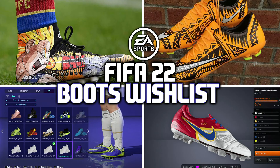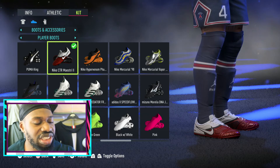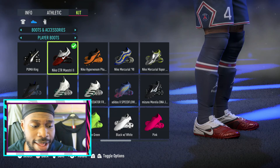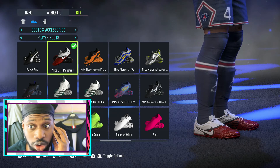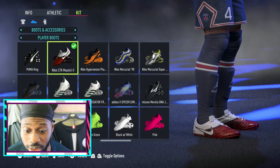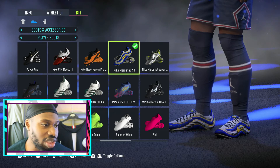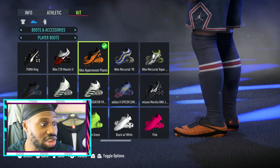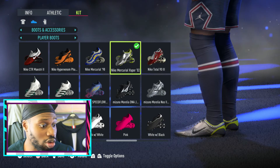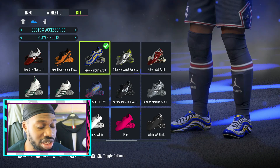They genuinely listened to my boots wishlist video. If you remember my wishlist video, I said add retro boots. Just look at the thumbnail of that video - the colorway is nearly there. EA actually listened to me, which is scary. They added retro boots - old boots from old FIFAs. These 1998 ones are actually the original ones, not the remakes. Just look at the creases - that's how you know it's original.